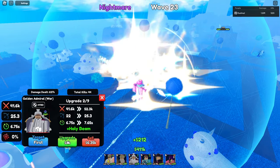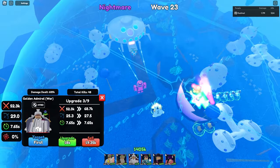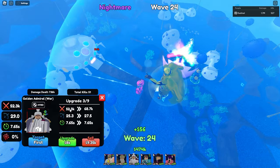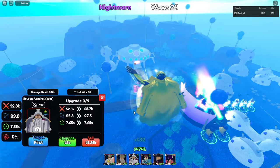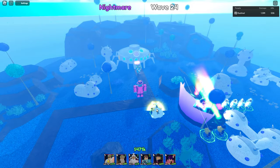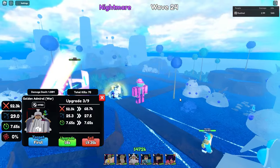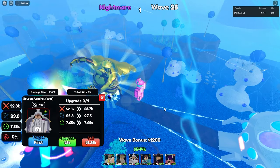Let's keep upgrading. At upgrade 3 he gets a new attack — Holy Beam — and costs 6k. He went from line AOE to cone AOE, doing 52.3k every 7.65 seconds with 25.3 range. He is hybrid on placement. He is also a multi-hit, which is good because multi-hit units were buffed with the new update.